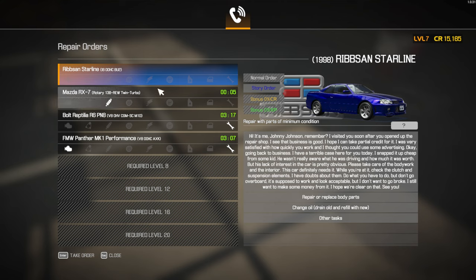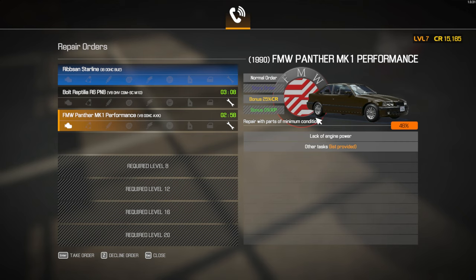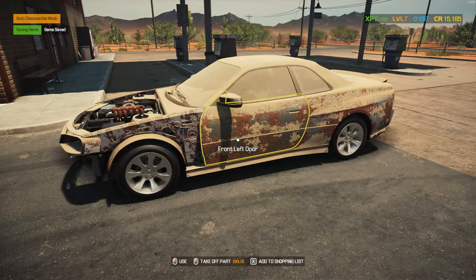Repair or replace body parts. One of the story orders — we've got a bonus! With this one we get a bonus in credits. One of the story orders is a kid that steals his dad's car and wrecks it, and then you need to make it look like what it did before. And for that you need the spray paint — the paint shop. Oh my goodness, look at this car.